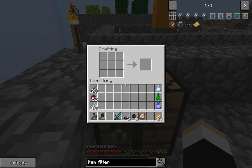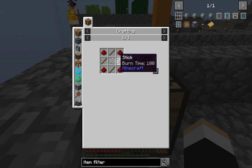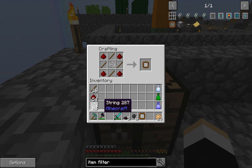So to start with, we'll just demonstrate the making procedure. This is the recipe of it here, so you're going to need 4 sticks, 4 redstone and a piece of string. I've got plenty of those here, so we'll go ahead and make one of those.